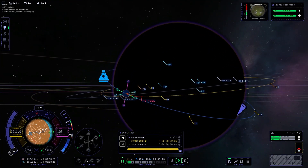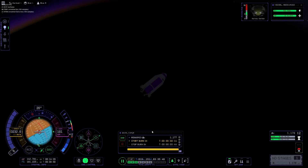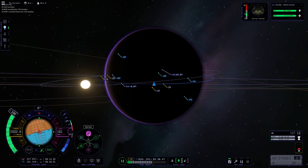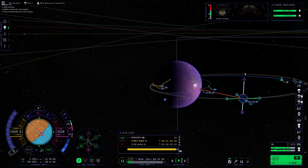Since there was still 1,000 meters per second left in the EVE return vehicle, I decided to use that to change our inclination. This means that there's only a four-degree inclination shift required instead of a 24-degree inclination shift.